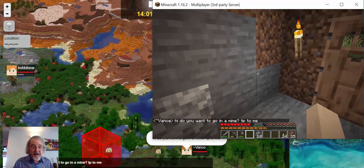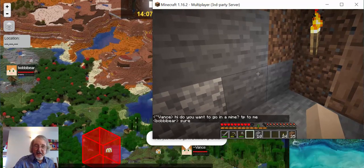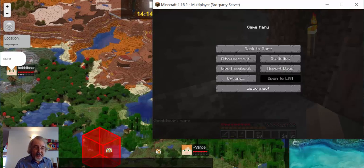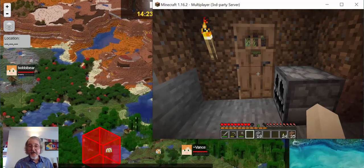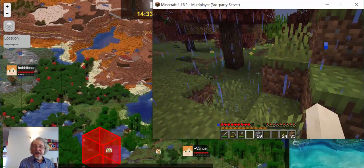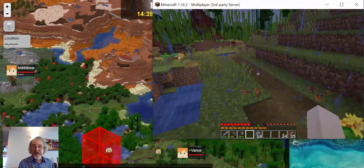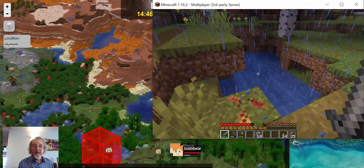I said: do you want to go in a mine, TP to me? The message came up down at the bottom down here and she says 'sure'. So you can see down here, you get a dialogue. She's going to TP to us. I'm going to run out - she doesn't come into the house. I'm going to get back on the path and go down to this place where I see that Bobby has joined me.